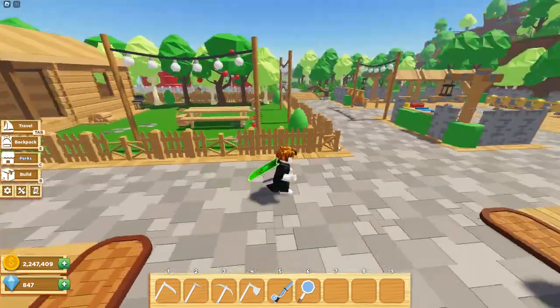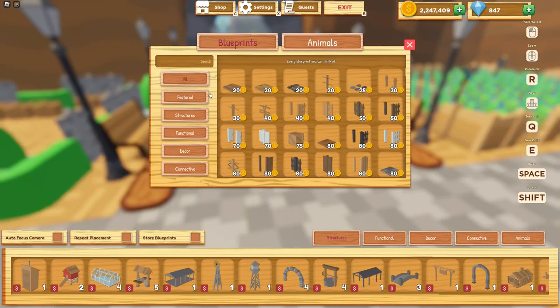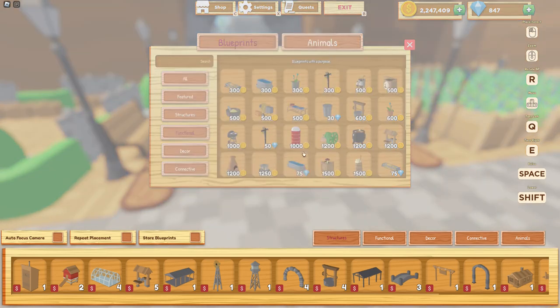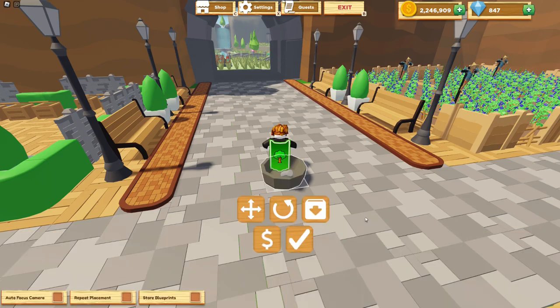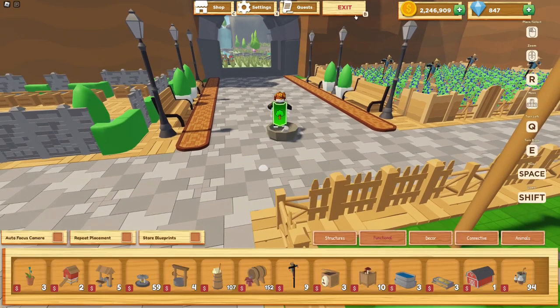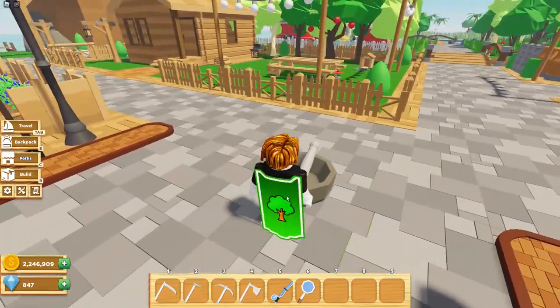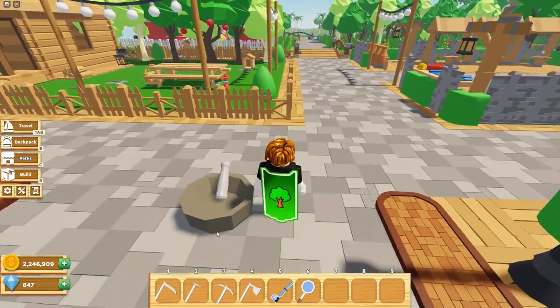Let's go into build mode and see if there's new stuff. Under functional — what is that? A mortar and pestle? I think that's new. Let me buy one and place it down. It looks like we can't do anything with it yet; maybe we have to be holding something. I'll figure that out — maybe I'll make a video on it.